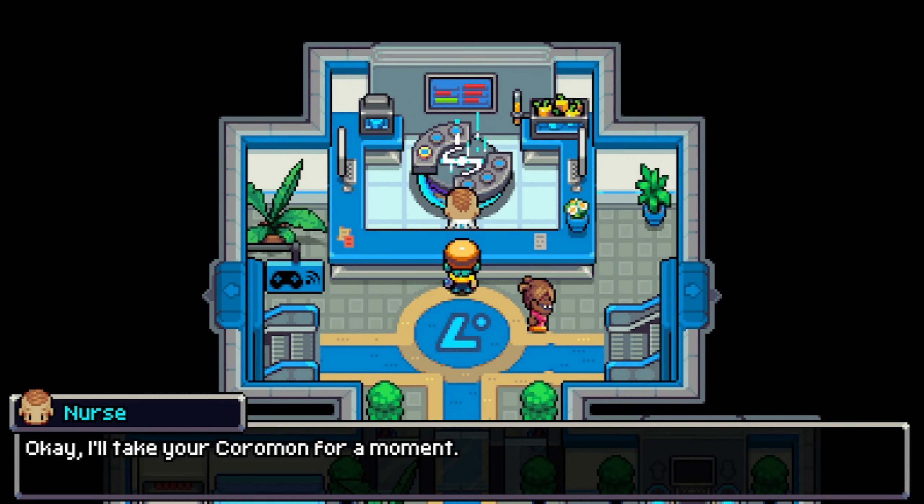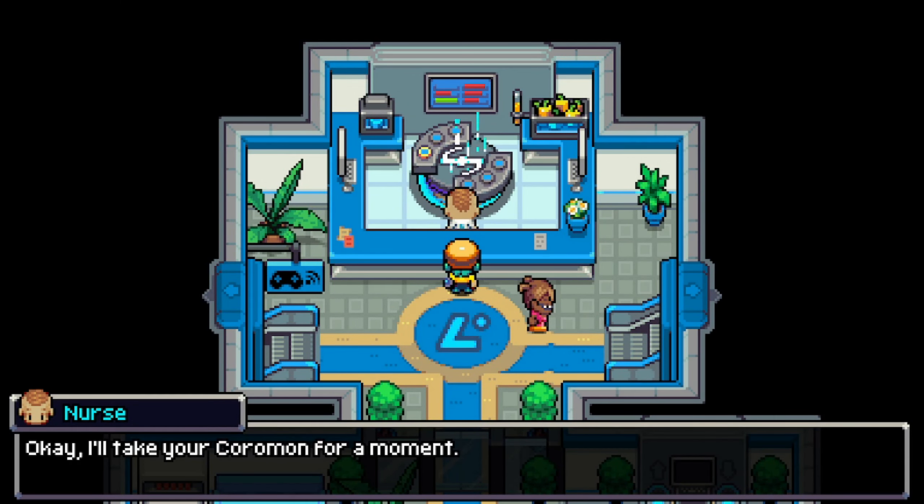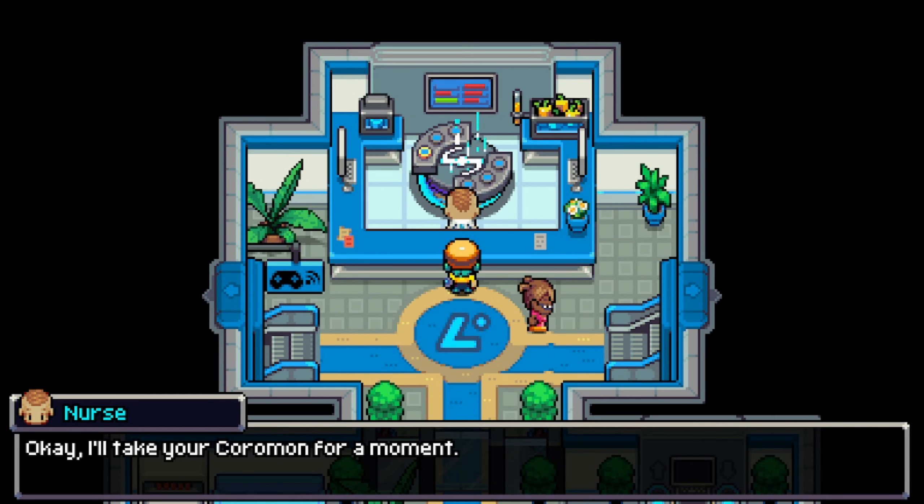The ones who attacked the lab were apparently after the Essence Locator. And Thomas refused to give it to them, so they took Thomas instead. They unleashed a monster in my lab and then abducted my Thomas. We need to act immediately — what would anyone want with the Essence Locator? What if they plan to steal the Titan Essence as well? We must activate the Power Tower's security measures at once. Let's hope we are still in time.